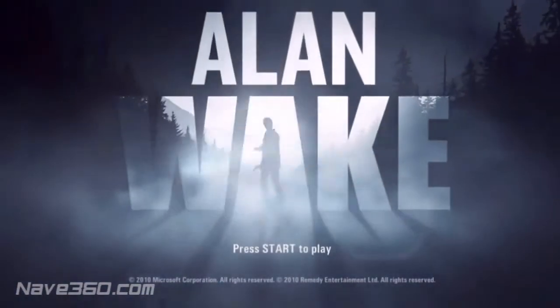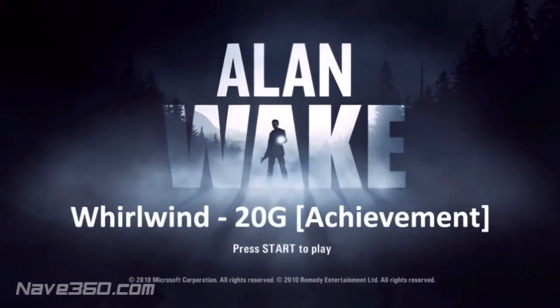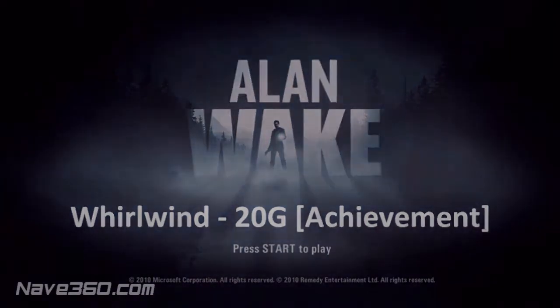Hey guys, Charlie here from Nade360.com bringing you the Whirlwind achievement, which is to make your way past a tornado in under 60 seconds. It's a 20G achievement and it can be obtained in the Rotor DLC for Alan Wake.